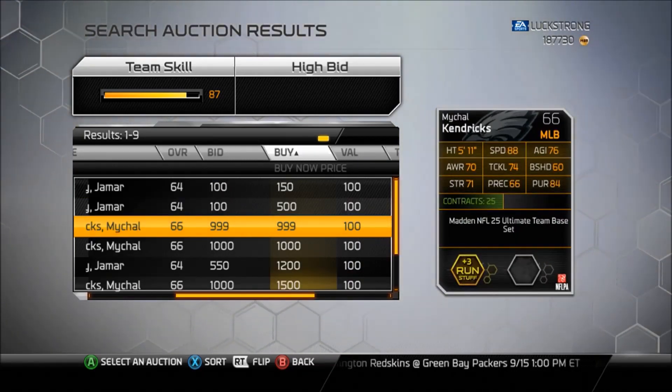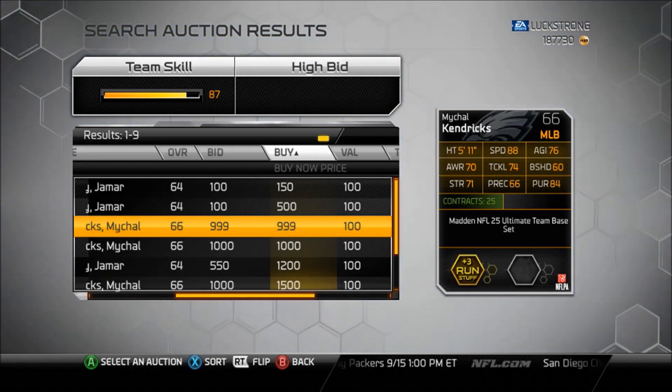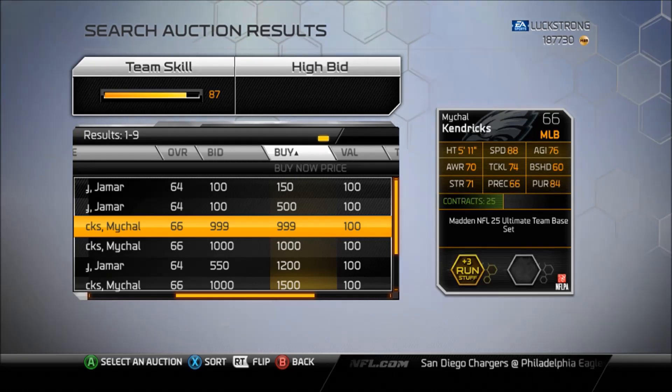At middle linebacker, this is probably one of the best budget options you can find. You may want to follow your chemistry eventually, but at 88 speed silver, Michael Hendricks is amazing and will help improve your team.